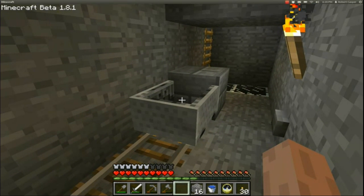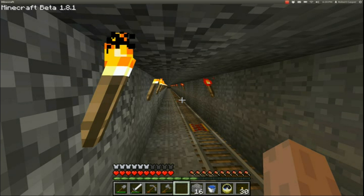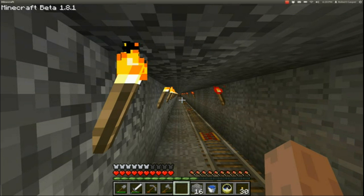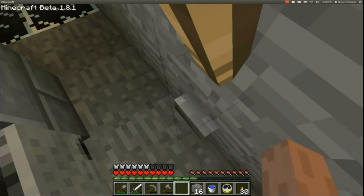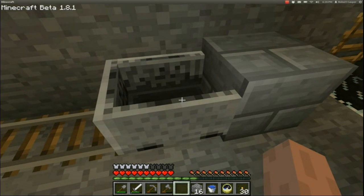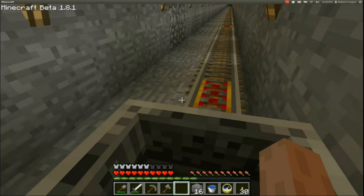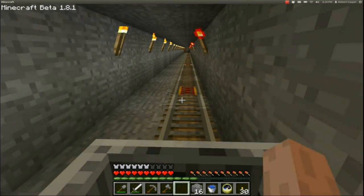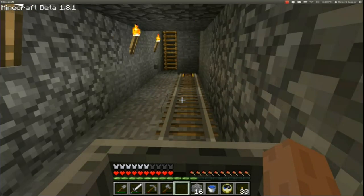So if I get in here and click that button, the cart is propelled all the way along the track. Since the last powered rail is turned off, that acts as a brake and it stops the minecart. As soon as you hit the button it powers it, and then it powers itself off. If I click that button, I travel all the way to the end, and that last one is off, so that'll stop me.